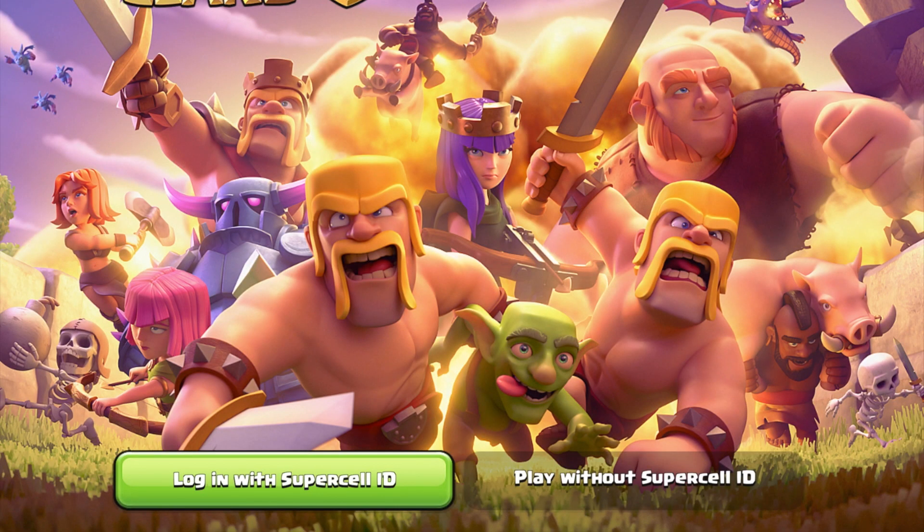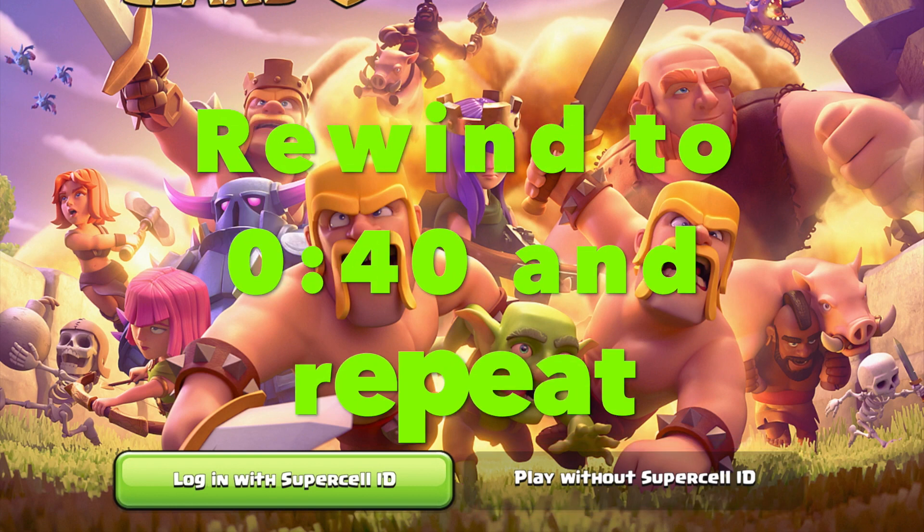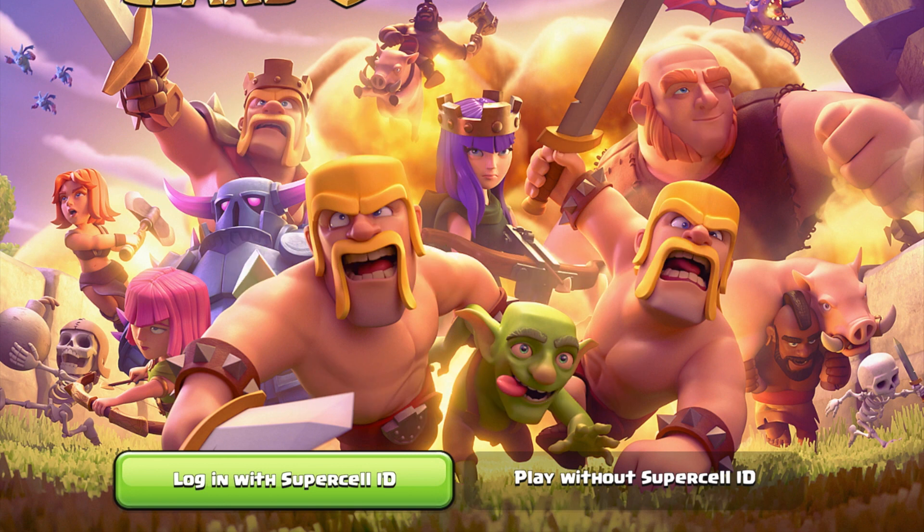Now that your first account is connected to your Supercell ID, we are going to hit 'Play Without Supercell ID.' That is going to start a new account. What we're going to do is play until the tutorial is over, and then repeat what we just did with the first one. You can repeat this process as many times as you like — anytime you want to start a new account, simply play without a Supercell ID and connect it to a new email account.